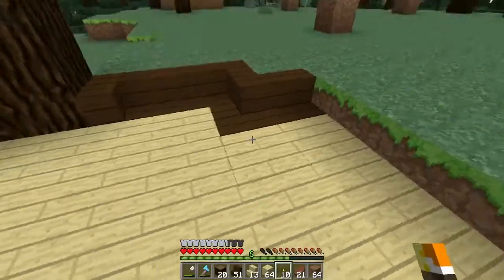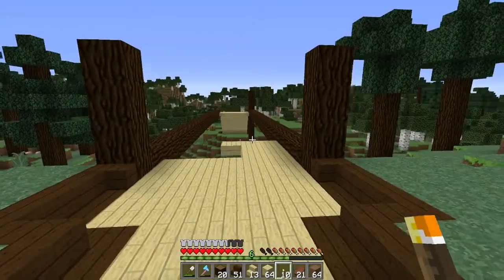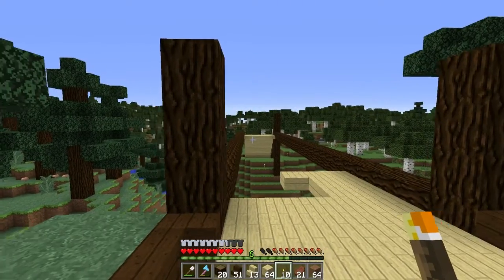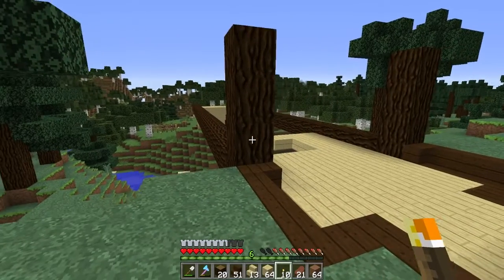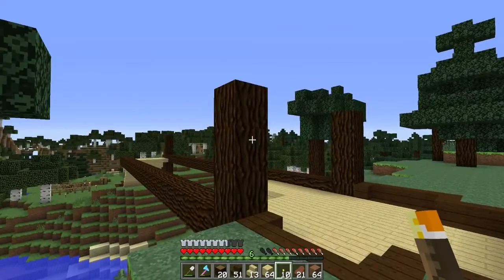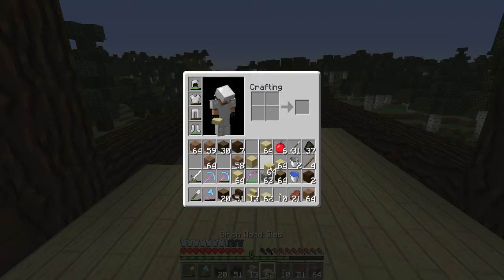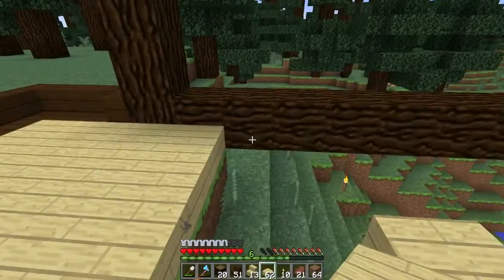We've got the little stanchions here — probably not using that word right, but nonetheless, there they are. We need to try and mirror what we have on the other side. Actually, I don't think we can. So we're not going to try and mirror the diagonal thing here. It kind of looks plain, but let's see what it looks like when we're done. Let me continue to build the road across.